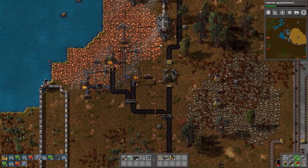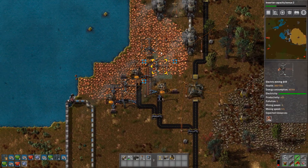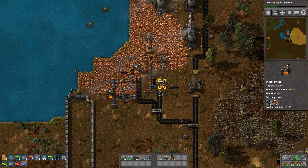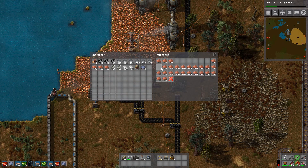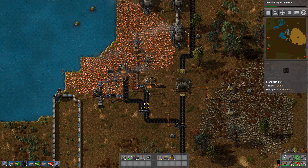This obviously is a patch of copper up here, so this is basically the same setup as the coal, only with the extra step of the copper ore being mined and transferred down into furnaces to be made into copper plates, as you can see here. In order to do that they have to go through furnaces, and these furnaces have to be powered by something — in this case it's coal. So that's what all this is doing.